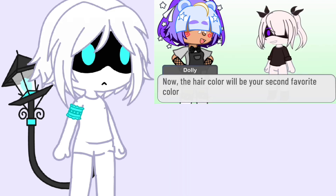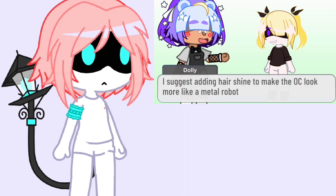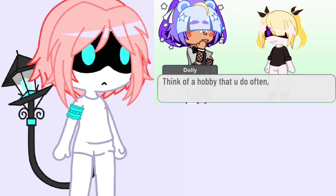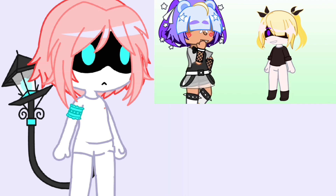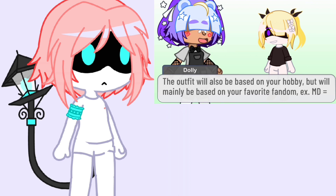The hair color will be your second favorite color. I suggest adding hair shine to make your OC look more like a metal robot. Think of a hobby that you do often — the head accessories will be based off your hobby. For example, drawing could be something you draw often.